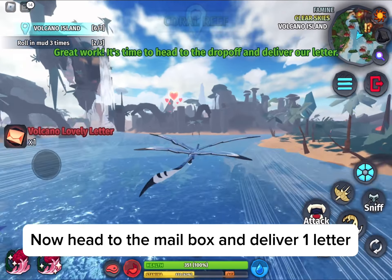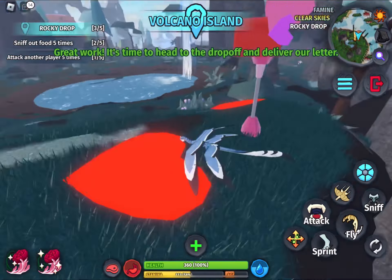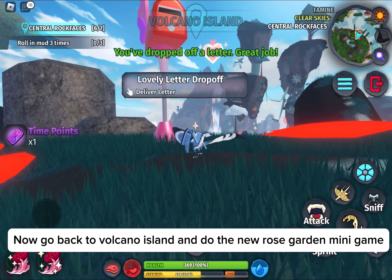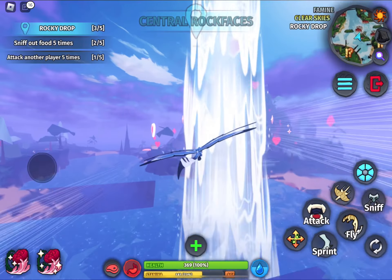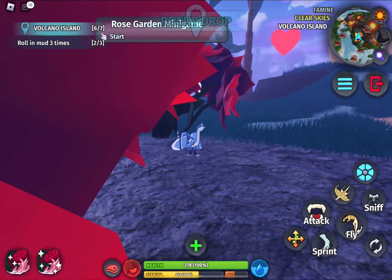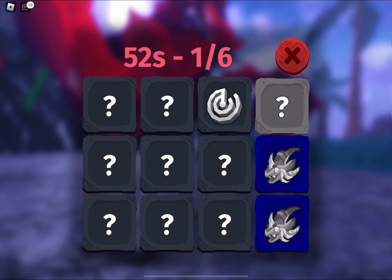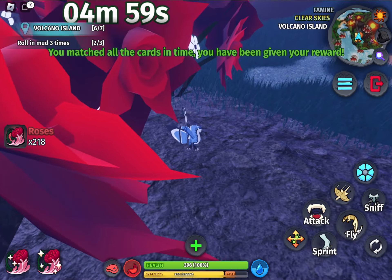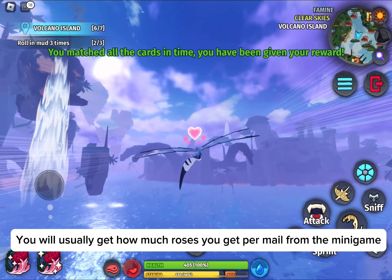Now head to the mailbox and deliver one letter. Now go back to Volcano Island and do the new Rose Garden mini game. You will usually get how many roses per mail from the mini game.